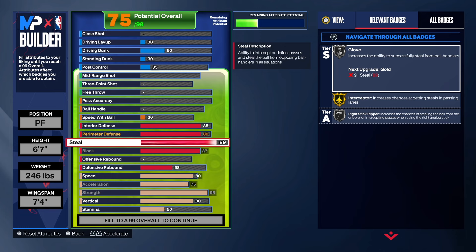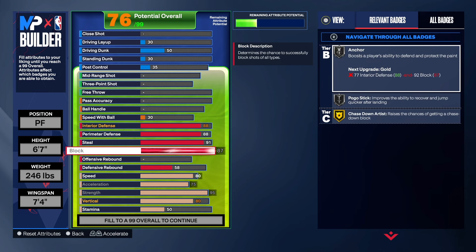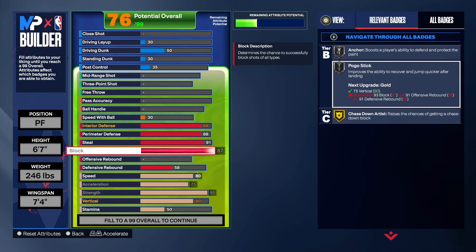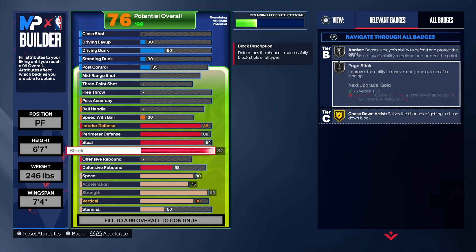As far as perimeter defense, we're going to take that up to an 88. That gives us Challenger on gold and 94 Feet on gold as well, but we get Clamps on silver, which is fine. For steal, we're going to take that up to a 91 so we can get gold Glove, gold Interceptor, and gold Right Stick Ripper — three great badges. The type of animations you get with these badges on gold is amazing. The 87 block gets us gold Chase Down, Pogo on silver, and Anchor on silver.